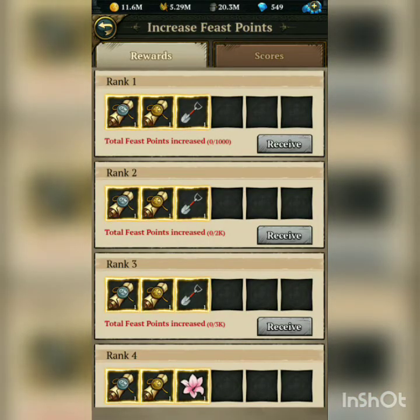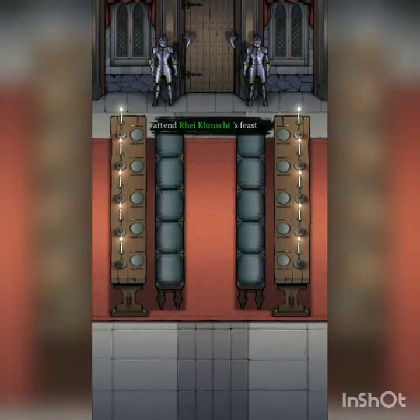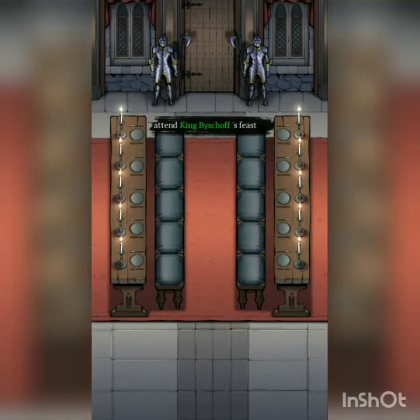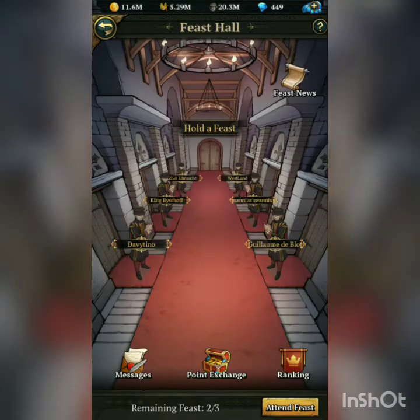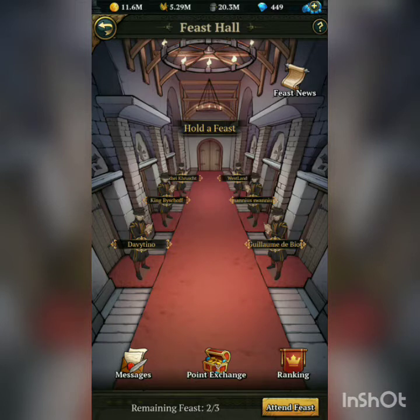I am holding a feast — if you guys want to join my feast I'll show you my password. You can see it says Feast Information and no one is attending yet. My player ID is 147-000376. When you come over here, you can attend the feast — just enter your friend's ID. You can attend my feast and you get points for attending, which you can then exchange.